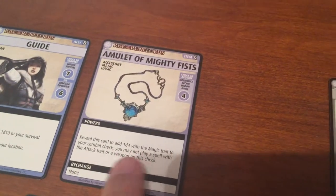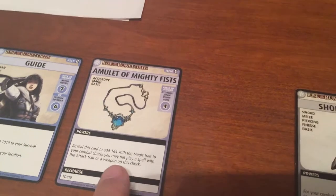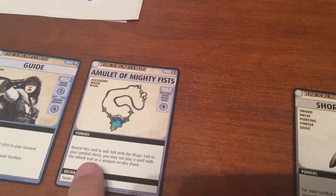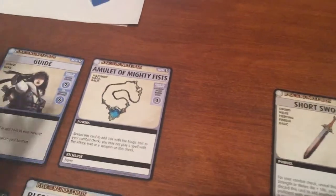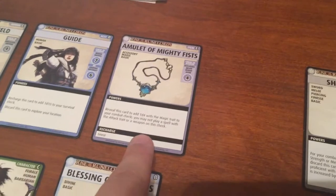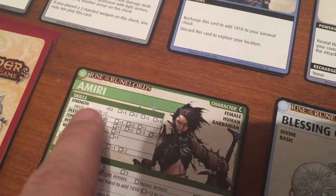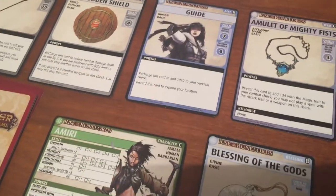All you have to do is reveal it to add a D4 with Magic to your Combat check. But you may not play a spell with the Attack trait or a Weapon — so it is only for Punching. Really not that useful now that I read it. Well, I guess we could Punch with her Melee Strength — we could still get a D12 plus two for Melee and use it, so it could come in useful.